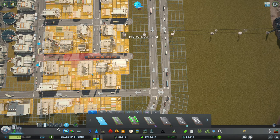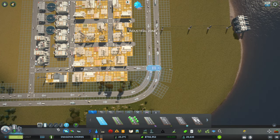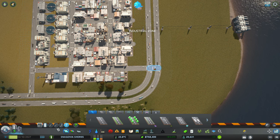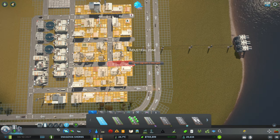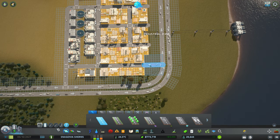For now, let's get rid of all these one-way roads. You know what, let's leave this as it is, like that. We don't need one-way roads over here.